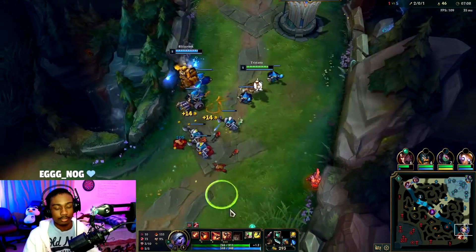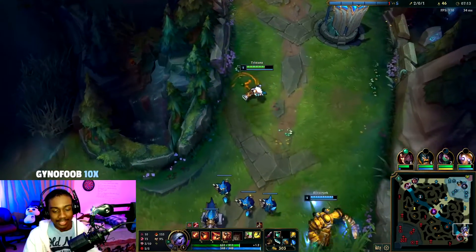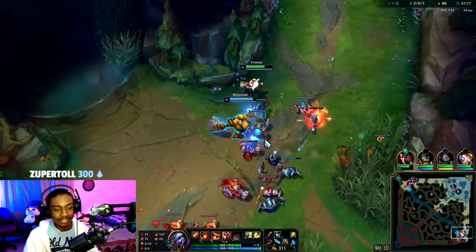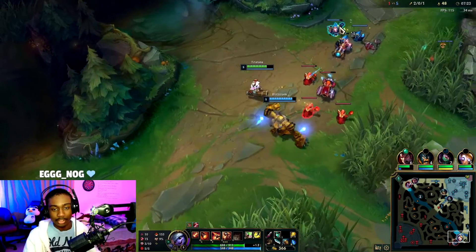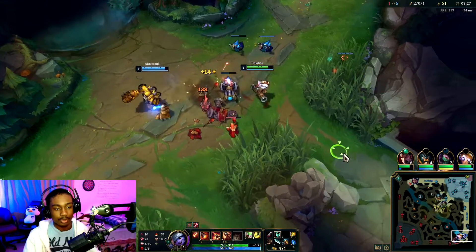Dark Harvest Misfortune — interesting. Wait, I thought it would damage the minion. Now this is rough. Blitz, just hook — you can even hook Maokai, he's not a tank, he's AP — then we should be fine.